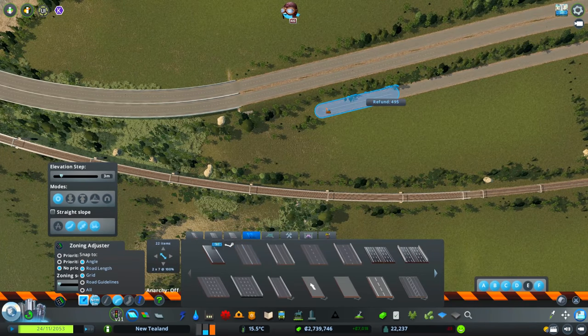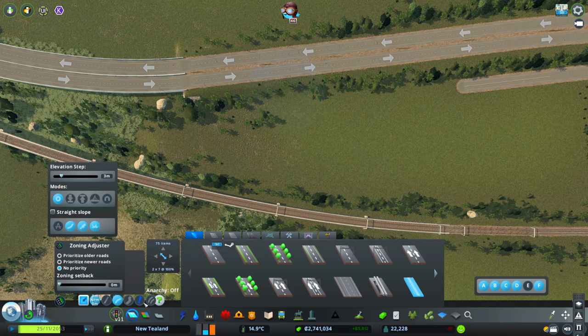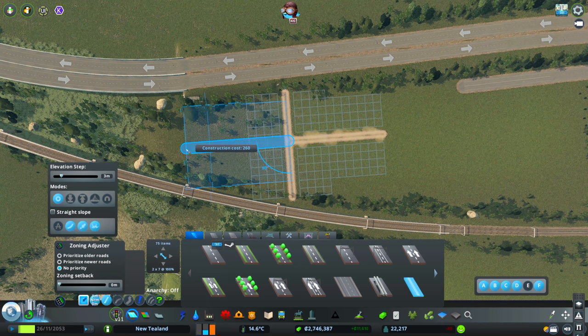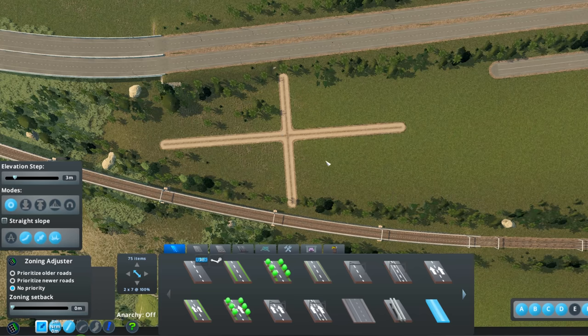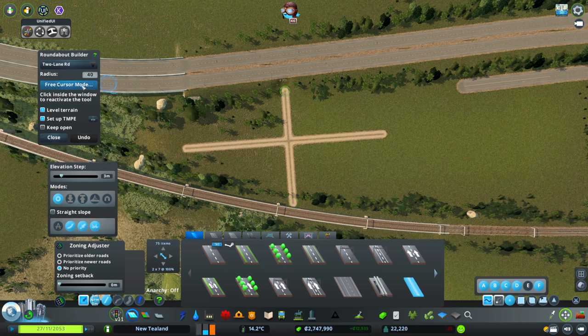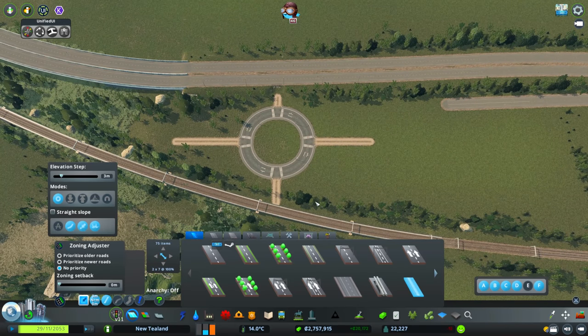I'm thinking a nice roundabout here would actually work quite well. Let's grab some of these roads, see what sort of space we've got. Then we'll grab the roundabout mod. That's probably a little bit too large — let's make that a little bit smaller. We're going to go with two lanes — I think that'll be okay. So that means we want this to hook into here.